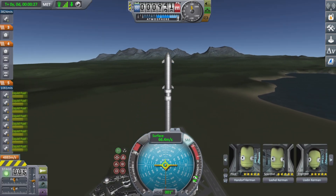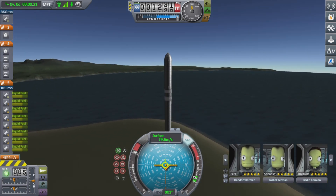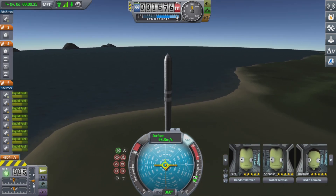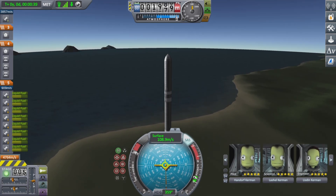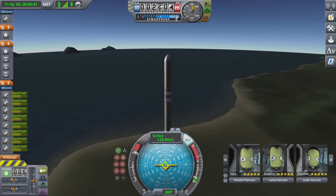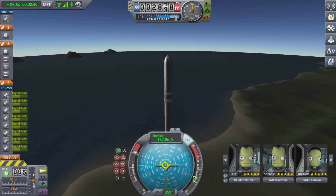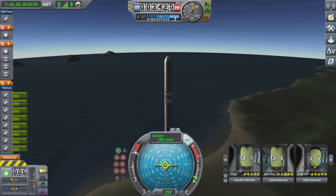When you're flying this craft, you need to keep it very straight at the start of launch, and then as you get higher — about entering the third atmosphere layer — you should probably start to turn over towards the sea, as it's more fuel efficient to prepare for orbit.